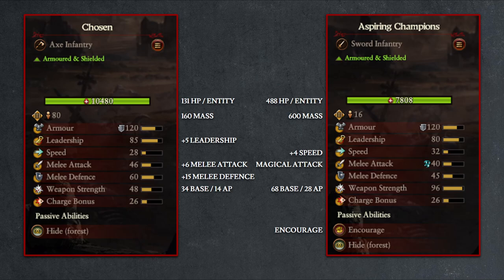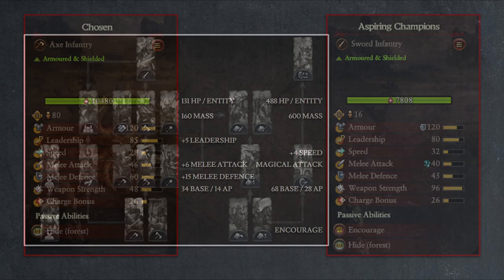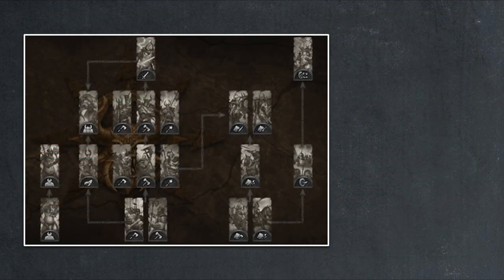And lastly, the encourage passive ability — which increases the leadership of nearby allies — is really not going to make that much of a difference. So why would you upgrade your Chosen to Aspiring Champions? Well, as we can see in the warband upgrade tree, both Marauders and Aspiring Champions can upgrade their way into the Forsaken and Chaos Spawn units. So perhaps if you didn't go the Forsaken route early on and changed your mind and now want a few Chaos Spawn units, the Aspiring Champion offers you a path to achieve that. Or perhaps you're facing an enemy with high physical resistance where magical attacks will vastly improve your damage output. Or perhaps you just think Aspiring Champions look cool. Otherwise, I think Chosen units are the better choice here.